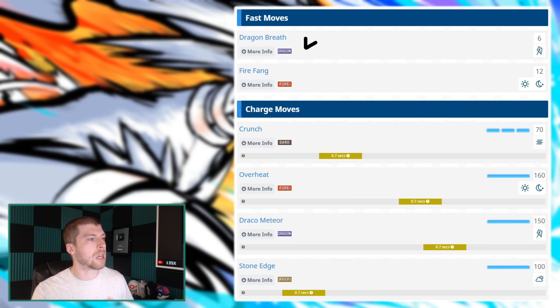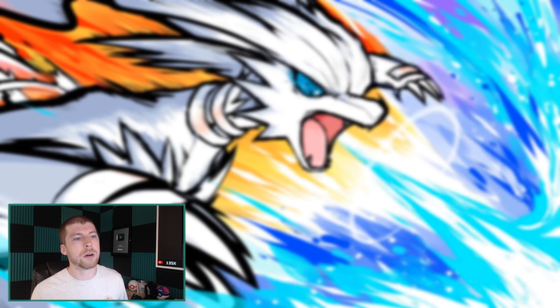Taking a look at the moveset, we will see quite a few STAB moves that are worth taking a look at. Draco Meteor is worth mentioning — it's not the best from the raid side. Dragon Breath unfortunately isn't as well. So it could get hit a little bit from the dragon typing. And then finally, taking a look at Crunch — how good is Crunch going to be for this Pokemon? Potentially from the raid side, there could be some benefits there.